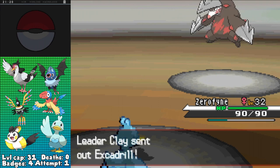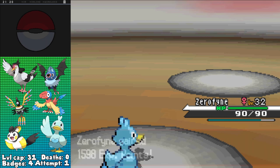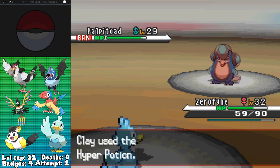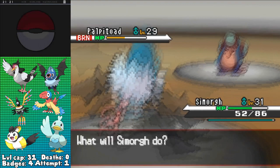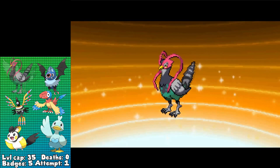Clay leads off with Krokorok, so I of course go with Ducklett, KOing it immediately with Scald and leading into Excadrill. Ducklett outspeeds and nails a Scald for over half, burning it while Excadrill wastes its turn setting up Hone Claws, letting me get off a second to KO, with Palpitoad being the only one remaining. I just kept clicking Scald though, and hilariously the first shot on Palpitoad also burned it, so I kept wailing on it with Aerial Ace, getting through both of its Hyper Potions before swapping out for Tranquill, taking a Muddy Water for around half before swapping into Swoobat. It also takes around half, so I swap into Emolga to avoid crit potential — which also doesn't work — so I finally go into Sigilyph, who takes around a quarter from Muddy Water, letting me follow up with Psybeam to KO, winning the fight, and evolving Tranquill into Unfezant.